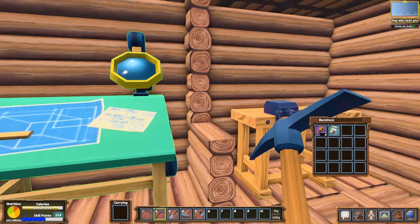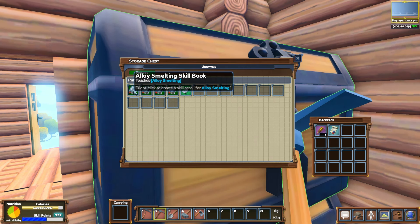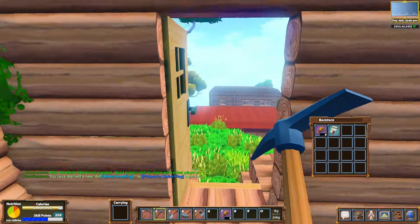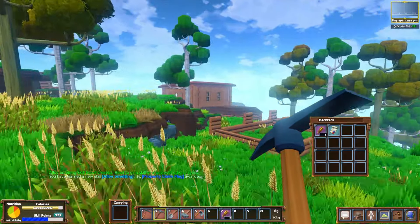What's up guys, I'm Vortak back once again in Eco on the Gangsy server where today we're finally checking out the Alloy skill book. That's right, we now have access to the Alloy skill scroll and there we go. I now know how to make things with Alloy, or make Alloy — however you're supposed to say it.